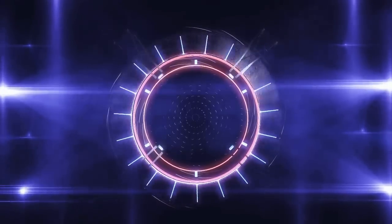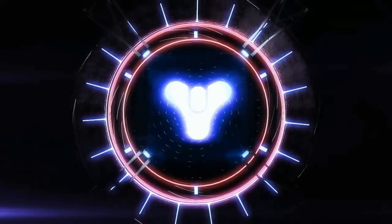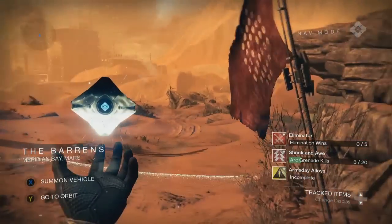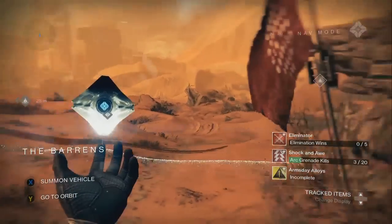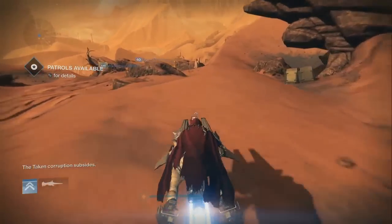We are Guardians and Guardians don't flee, they fight. What's up YouTube? So I just completed the Make the Vanguard Smile quest line that you get from the shipwright, and the reward is the SRO Swift River, aka the Tumbler.